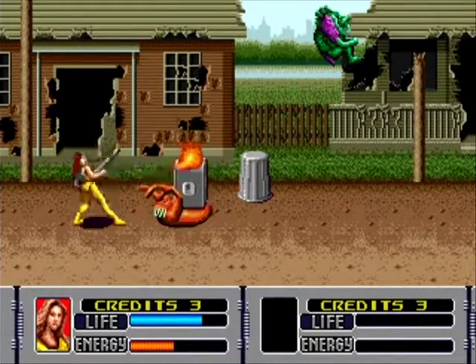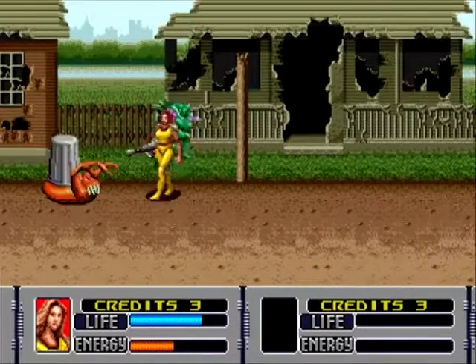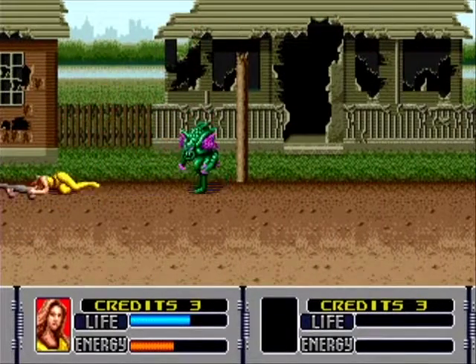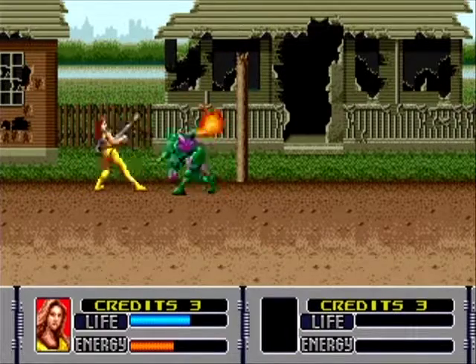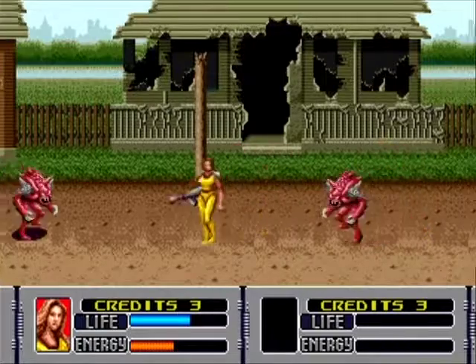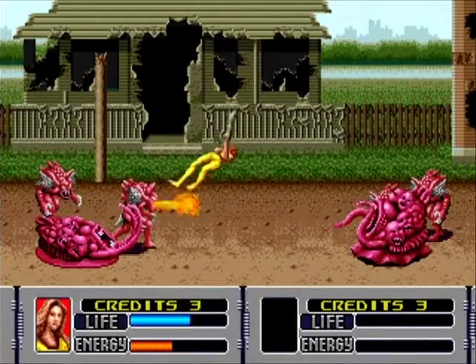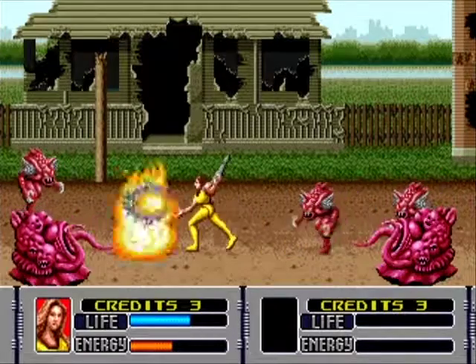Although as you can tell early on, even on the harder difficulty level, you're not really going to get overwhelmed with enemies here. There doesn't seem to be a whole lot of surprises. Everything's an enemy — everything in the foreground is an enemy, everything along the Z-axis here going up and down is an enemy. So if it moves, shoot it.